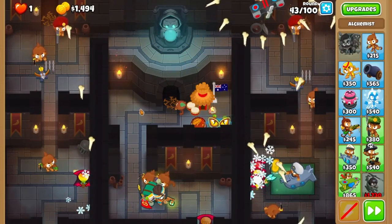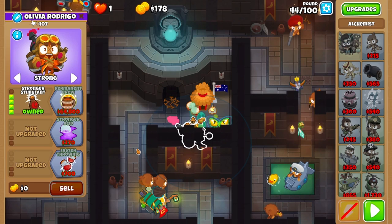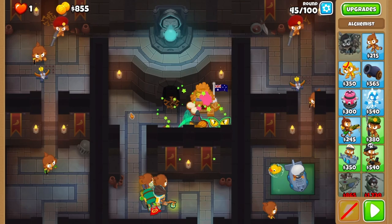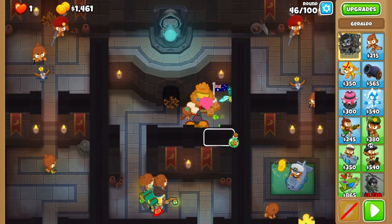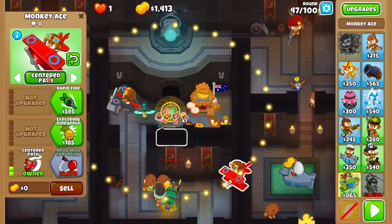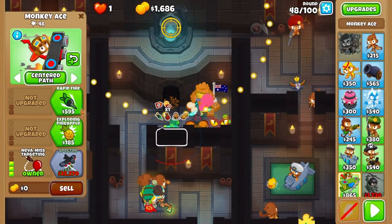Come round 43, activate both traps to start the round. After round 44, upgrade the alchemist to stronger stimulant. Now cross path your village with discount upgrades, then cross path your alchemist to perishing potions. For round 47, glue the right lane and refresh your camo potion on your ace. You'll activate both traps at the start of the wave. Grab your second ace to the left of your alchemist, and upgrade it to never miss with faster firing cross path by the start of round 49.